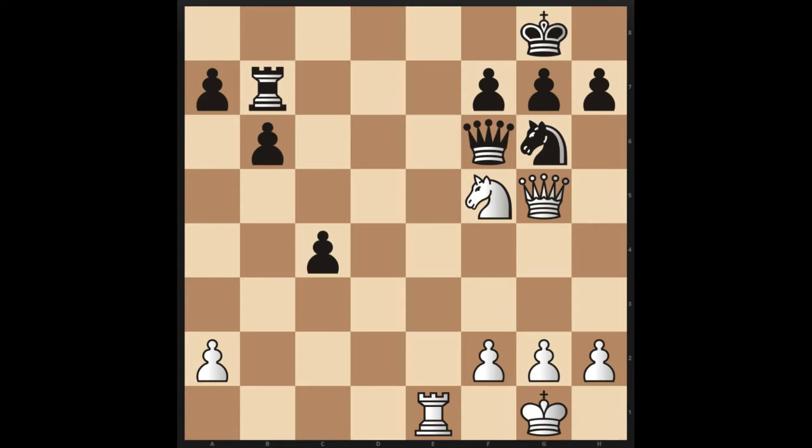Now the first move that is the move to play — and that I'm sure everybody at least considered — was exploiting this back rank with Rook to E8 check.